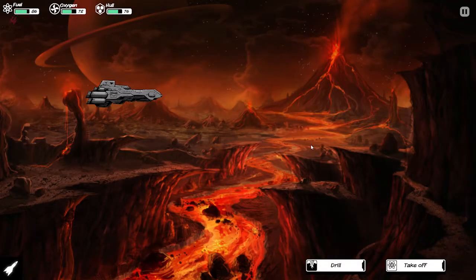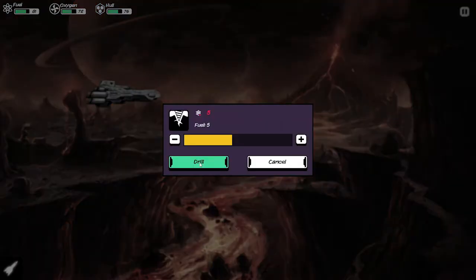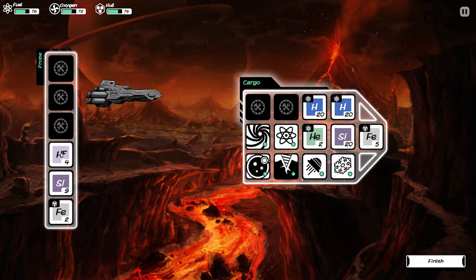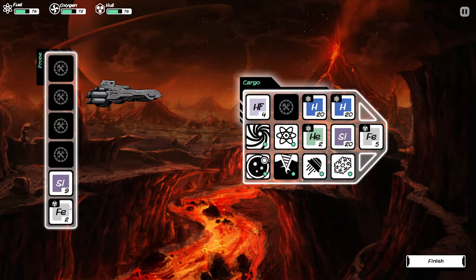It's effectively the same planet — same background, complete with a planet in the background with a ring. We're going to drill and see what we've got. More silicone. I'm going to stock up to 20 — as far as I've gotten, we don't need that much silicone. I would rather have much more iron, but we weren't very lucky. For the hell of it, I'm going to drill again. We got HF — this is a very rare metal of critical importance to every device related to energy production.